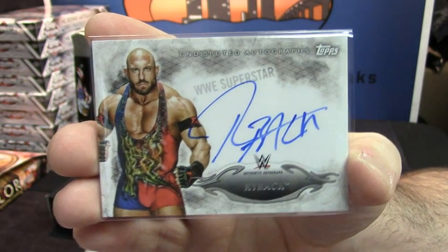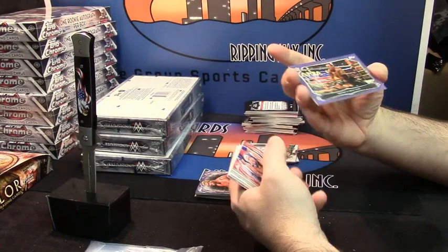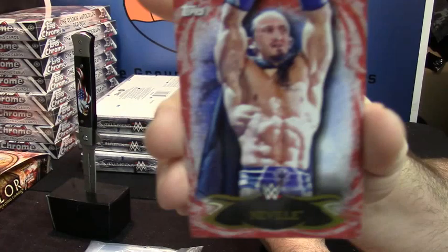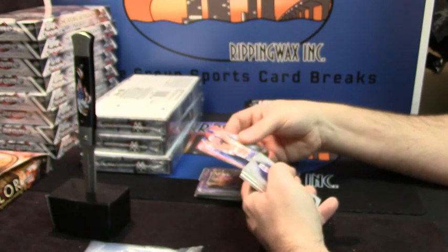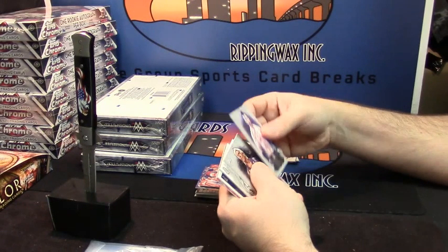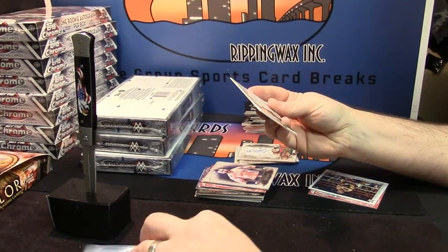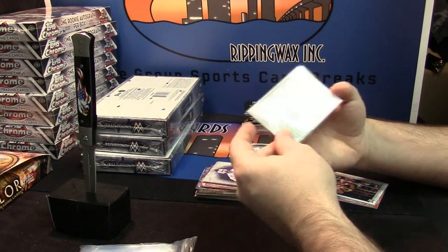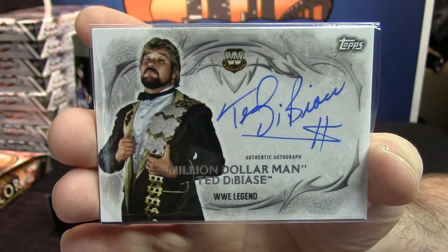That is kind of weird. 31 out of 50 — The Undertaker versus Triple H cage match variation. Red variation for Neville. Sheamus base, Ric Flair base. Another awesome auto — just awesome. The Million Dollar Man, Ted DiBiase, signed with a dollar sign. You've got to love it, dude.